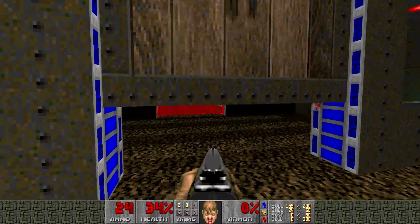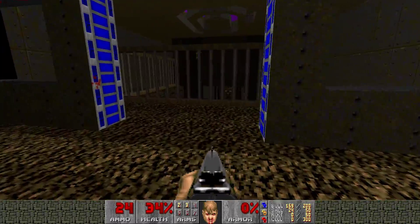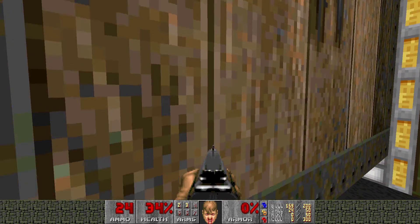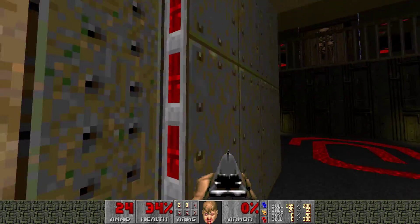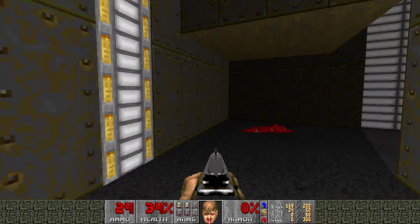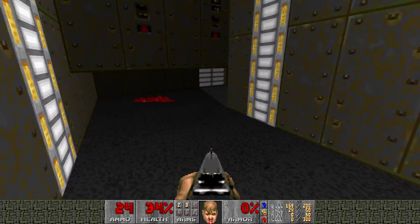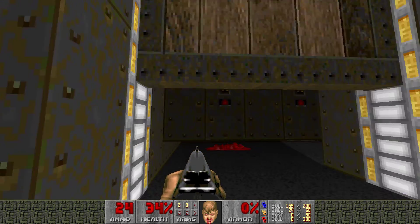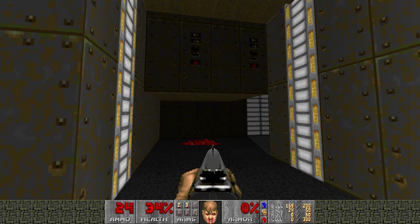You can open the blue door as well — it actually makes the level feel really connected. But if you go back down here, there's a crusher. That exists for if you try to rush past the shotgun guy without killing him. I forget exactly when, but the crusher will activate.